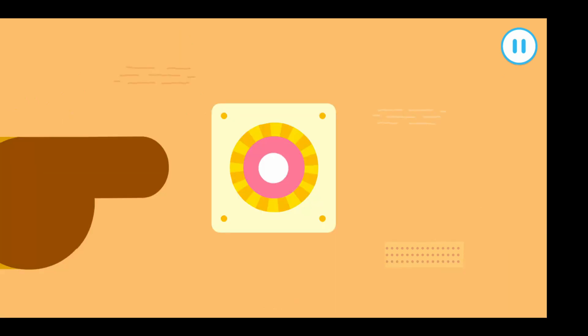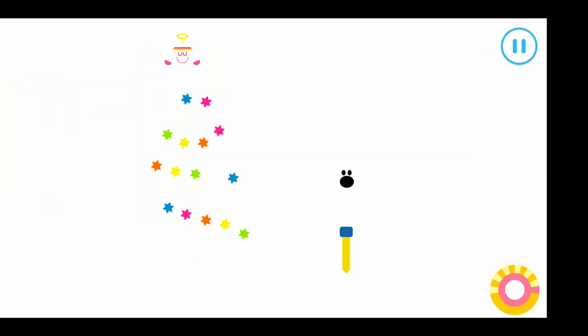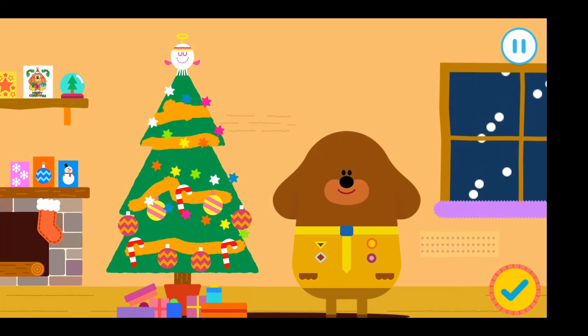Let's turn on the lights. Oh goodness, those lights are a bit bright, aren't they? Hold the button to turn the lights down. What a splendid Christmassy clubhouse. Tap the tick when you've finished.